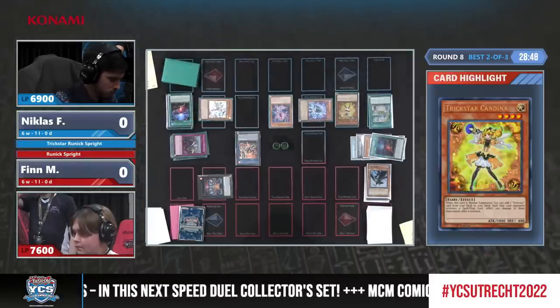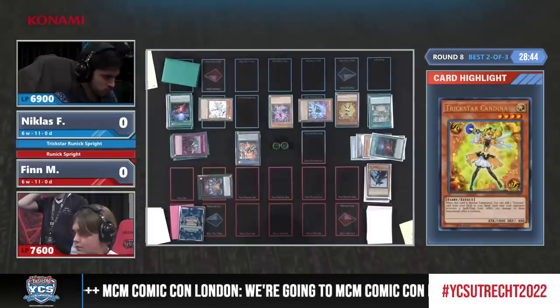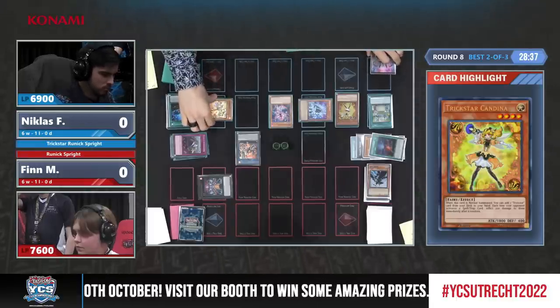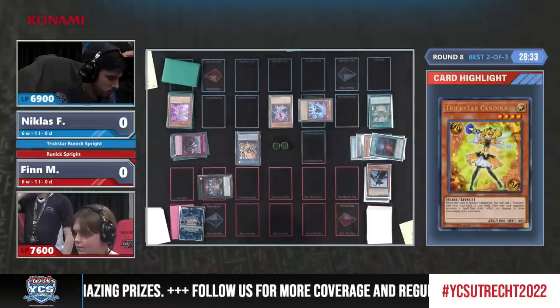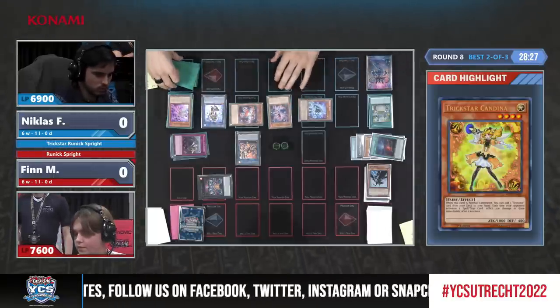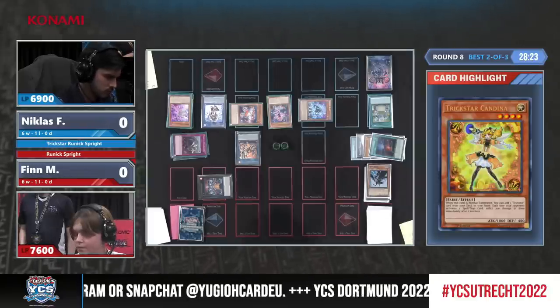Does he now go into Djinn Buster? He already grabbed Sprite Blue and Sprite Gen — it looked like he would, but he's not sure yet. I really like that he keeps Candina on board, because for each spell or trap activated there will be 400 burn damage. We don't use it. There is IP Masquerain, and there's also Sprite Red now — there are a lot of cards that Finn draws here which are not going to be doing anything.